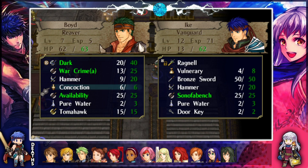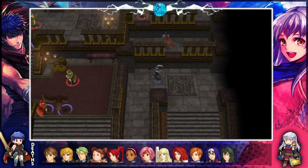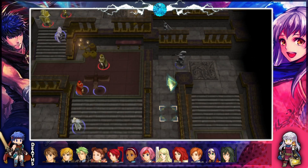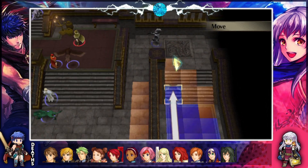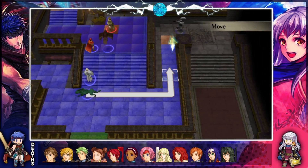That's hit. I'll take that from you. Everything that an uphill boy needs. All right Ike, go up here and heal yourself with this concoction. I don't think they're moving through anytime soon because the reinforcements might spawn this turn and I don't want to be here when that happens. Yeah, there's some in the bottom center, but I think it's going to be a while before they show up.